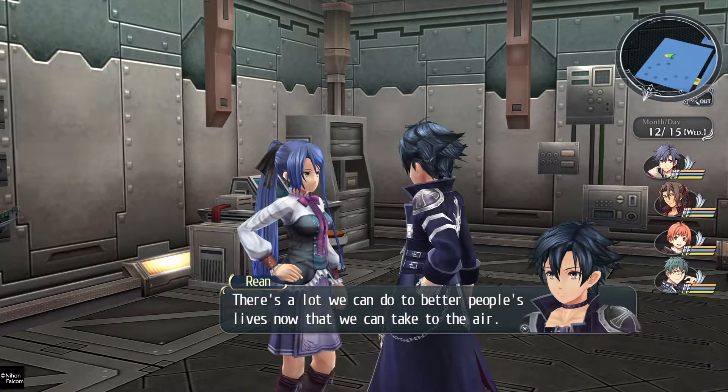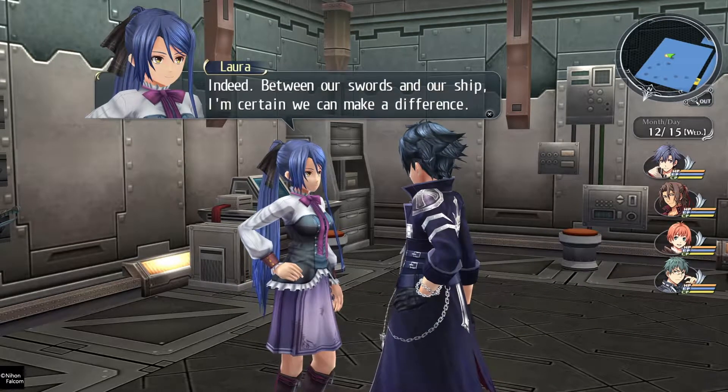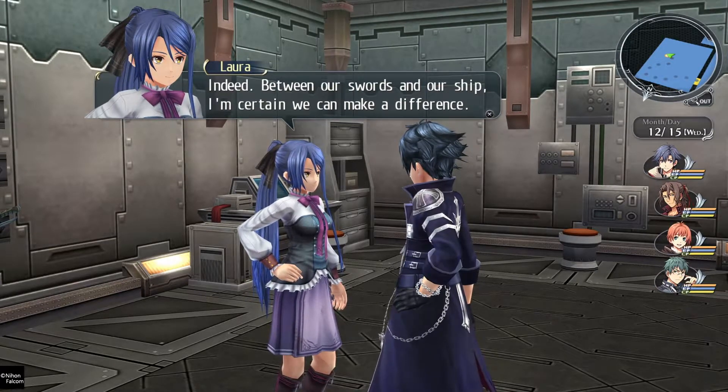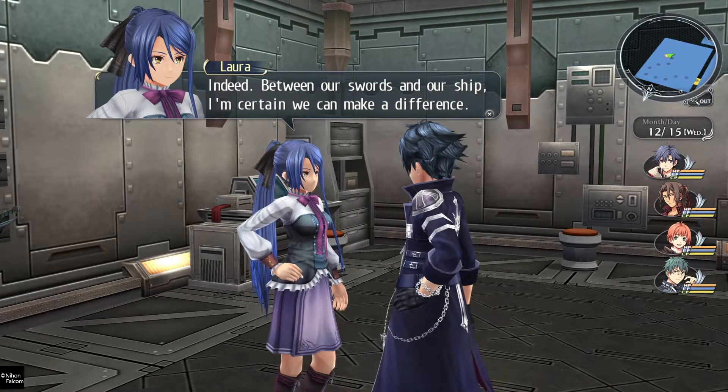I'm just as angry as the rest of you when it comes to how tight Bethesda is being about the information they're allowing us to know about Elder Scrolls 6, and I could say the same about Rockstar as well. Having said that, there's been a big revelation recently with Grand Theft Auto 6. From my personal experience, Bethesda are the worst game developers for holding back information from the public, and it's all part of their business strategy — they like to build up a lot of hype and by doing so they end up making more money in the long run by withholding information. I know it's absolutely despotic, but there's nothing I can do about it.